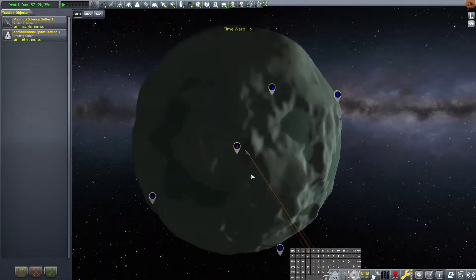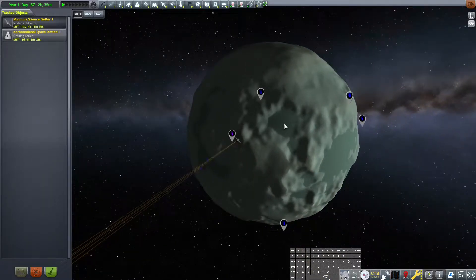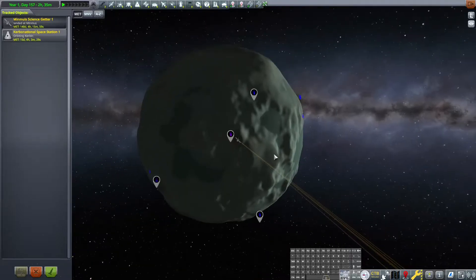What we're going to do here is find out what this biome is. We're going to drop a waypoint here, then hop over here, find out what this biome is, et cetera, until we give up. This guy's not going to get a ton of science because he only has two science experiments on him — that's all we had.